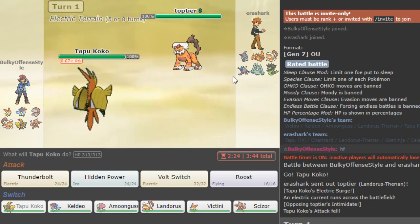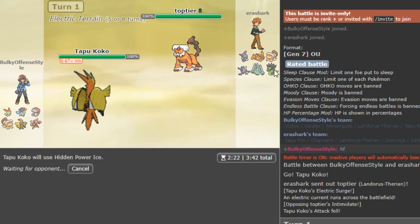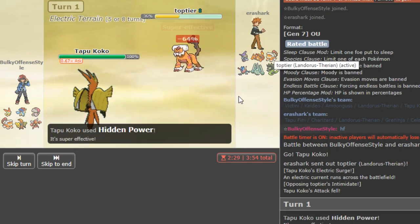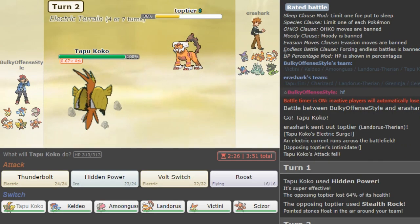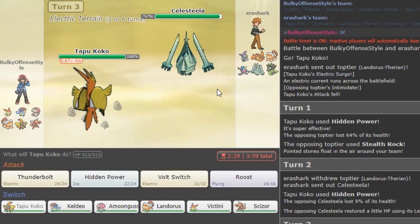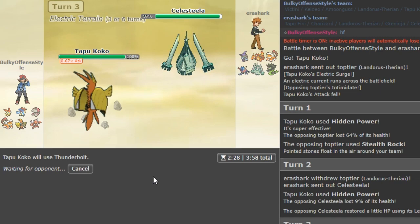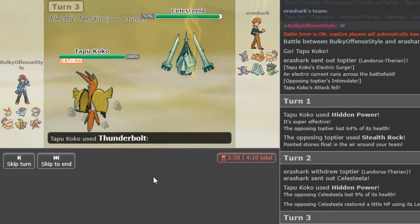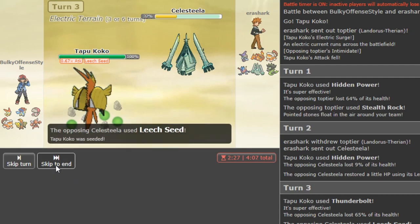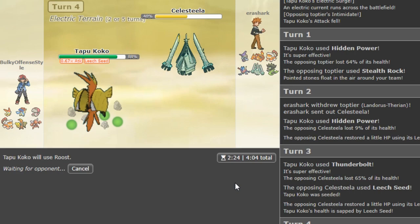Finally we have a team that looks somewhat normal so now we can focus a bit more on the game. Coco is like a perfect lead in this matchup — I just love Coco so much with Sitrus Berry because I can just lead with it even if they lead Lando, just click HP Ice. If they switch next turn you can just Volt Out. You don't have to worry about off-type Quake turn one because you have Sitrus.